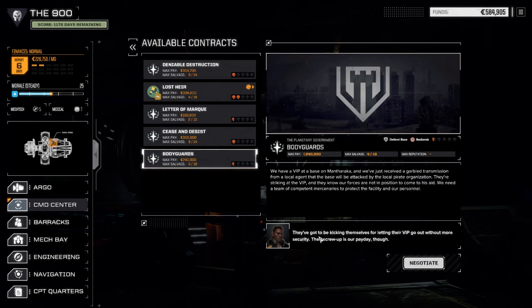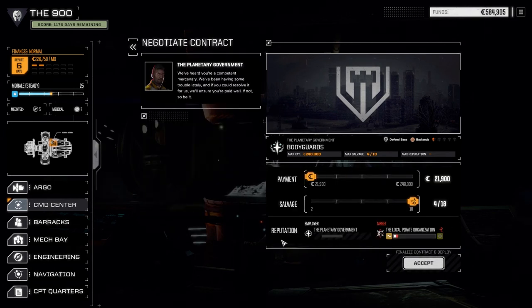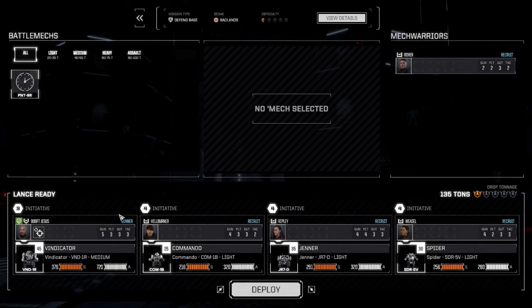We're gonna try bodyguards here first - hopefully it's a defend the base in the badlands. We're going full salvage on this. Generally in a defend the base mission there's probably a couple of lances moving in, so I want to try and get as many parts as I can. Right now we have five Spider parts, which is the closest to getting a new mech - we need eight. We've still got a few more days before our Panther's back; we refitted it with medium lasers but we'll leave that out of battle for now and deploy.